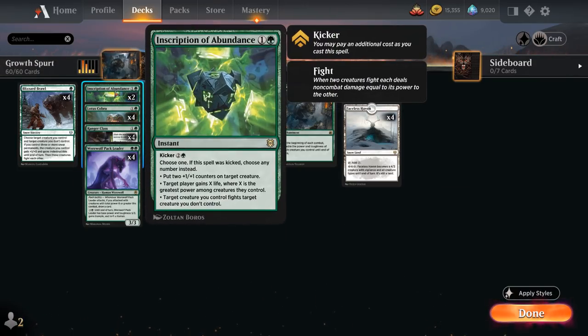We also have two copies of Inscription of Abundance to complement our four copies of Blizzard Brawl as an extra removal spell. It can either fight, put two +1 counters on a creature, or gain life equal to the greatest power among creatures we control — which combos nicely with Unnatural Growth, since we can cast it after doubling our creature's power to gain even more life. At five mana we can kick it, choosing all three modes.